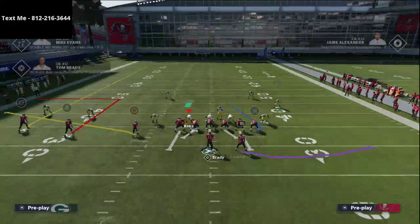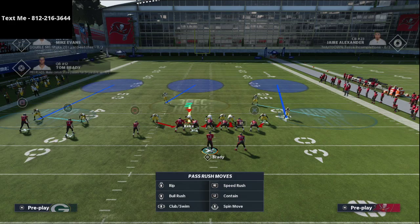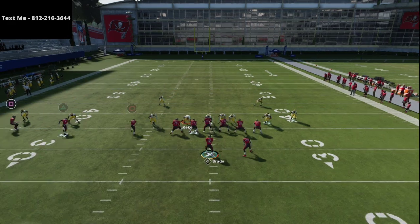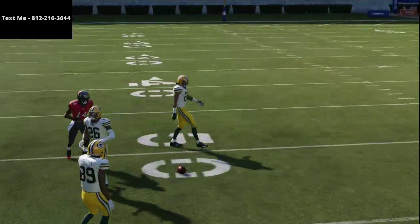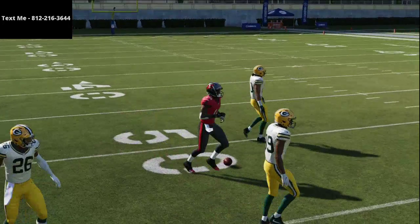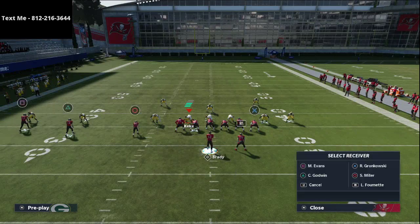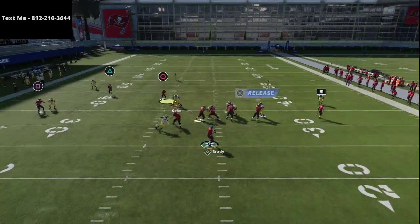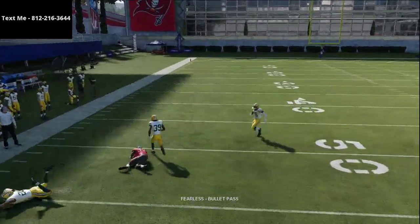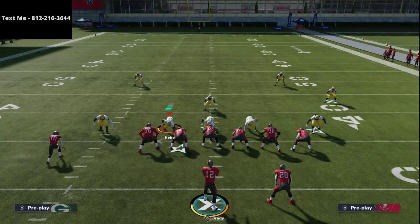The deep third in a cover three will come down on that out route if there's nothing to take him back, so that's something to be aware of. That's why I like to lowball it — by lowballing this you keep it out of harm's way. I like to run this whenever I've noticed the opponent is over-committing, trying to stop post routes and curl flat routes.